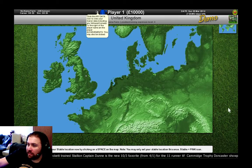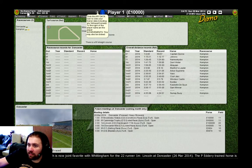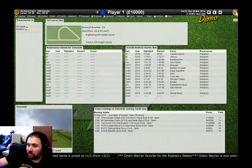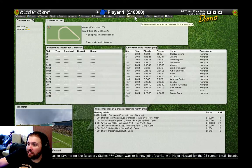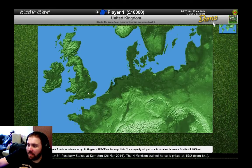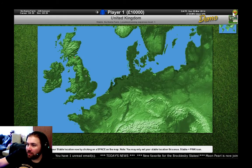We can set our stable location now, which is new. We can have our stables at Doncaster or Kempton — you can only set your stable location once and the stable is shown as a pink icon on the map. I can pretty much put it anywhere, so I'll put it closest to where I live. There we go — Central Scotland. Fantastic.